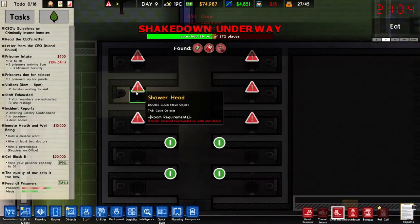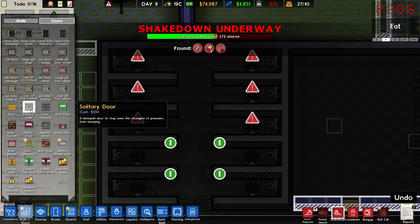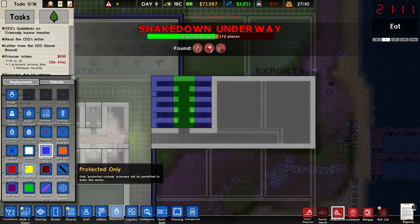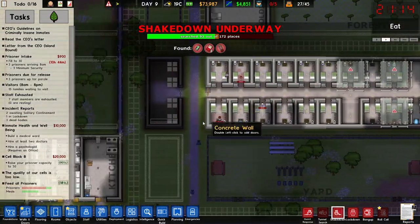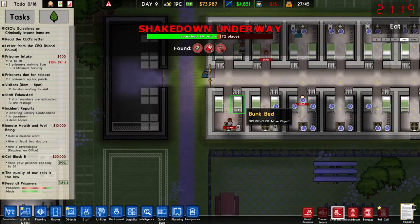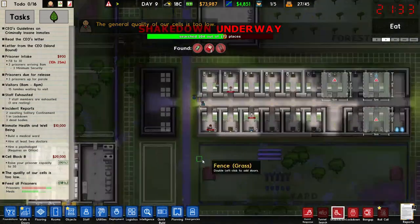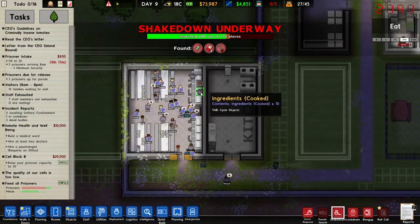What's the problem over here? They don't have doors. Let's add just a couple for the time being. Oh there he was — can't believe it's three dead already. Is there enough food? There should be enough food.